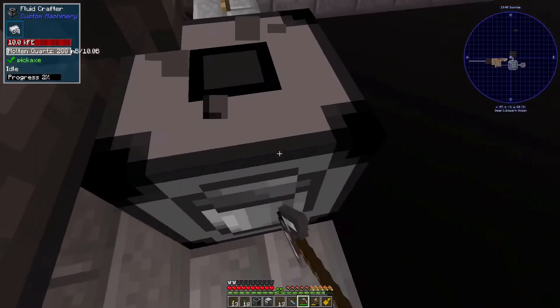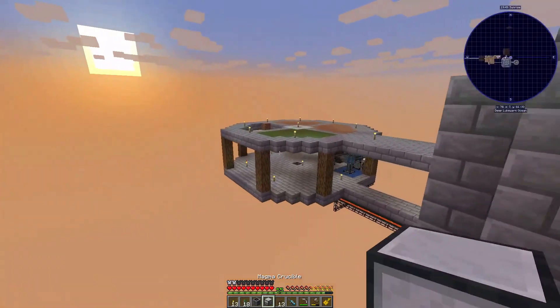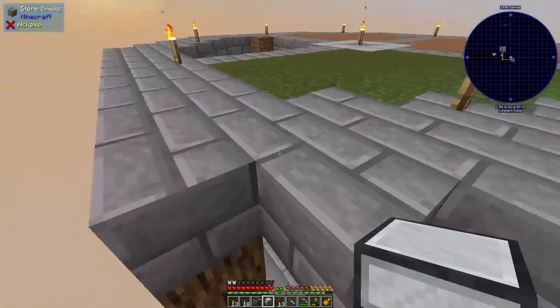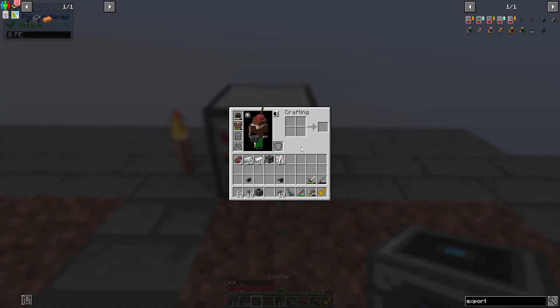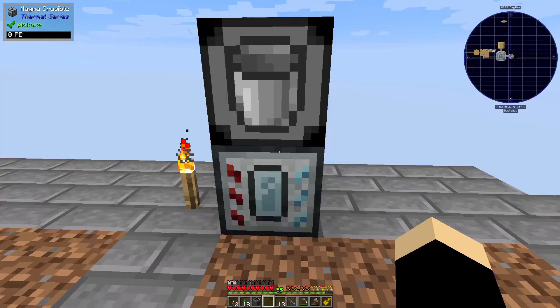We can actually get rid of this and move it over here. What I'm hoping is we could even put it on this floor if we wanted to, because it will have walls. We're going to have power coming in from the bottom, so we'll have it come in to the side and export out the top.